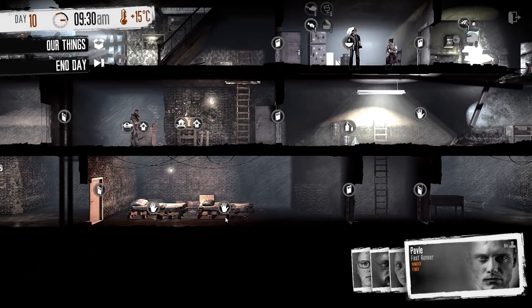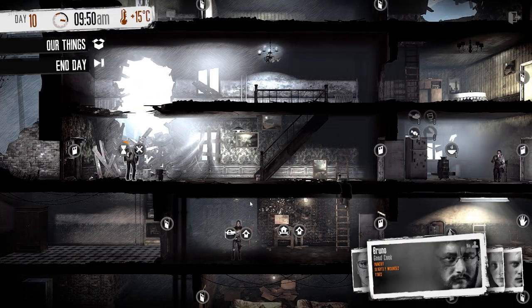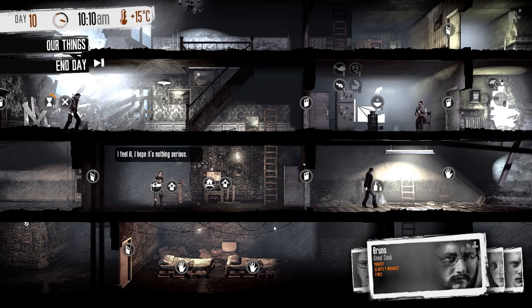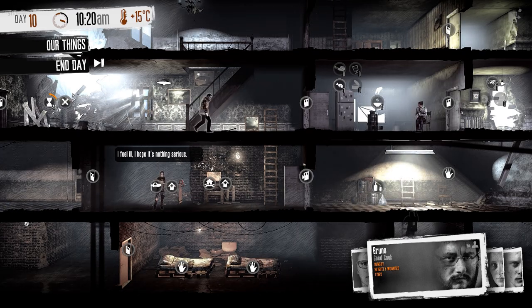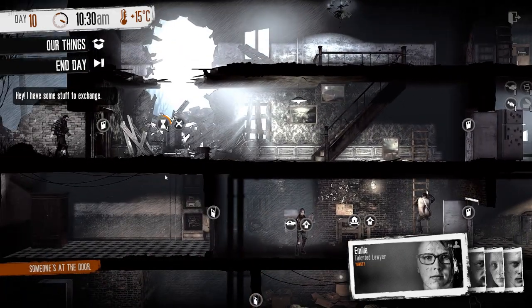Pavle, I want you to eat a meal and then hit the sack — you did a nice job. He looks a mess; he can barely walk. We're going to put Pavle to bed. The water is being collected. Bruno is tired, slightly wounded, and hungry — you should get some sleep too, Bruno, before you collapse on the floor. He's walking like a zombie. We've got Amelia — she's a talented lawyer. That'll come in handy.